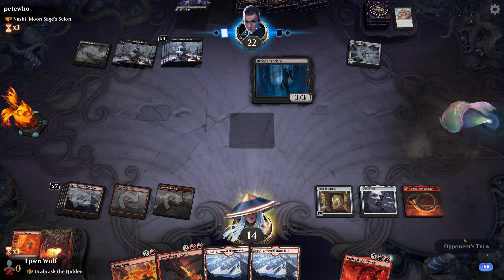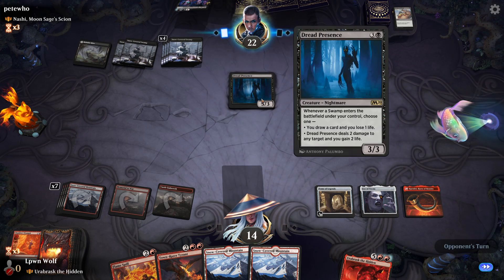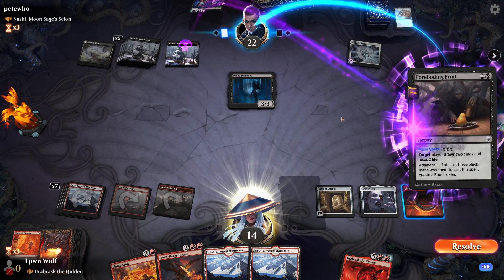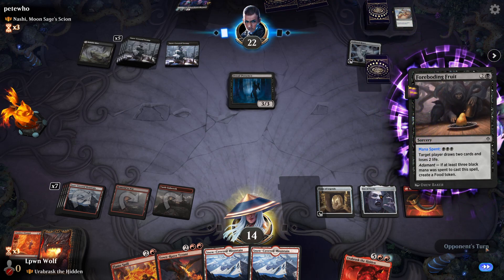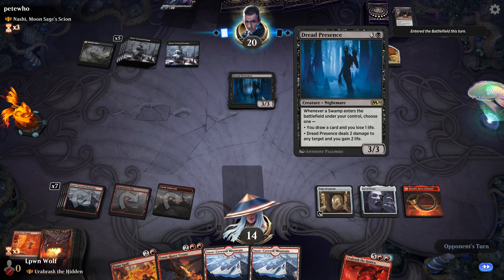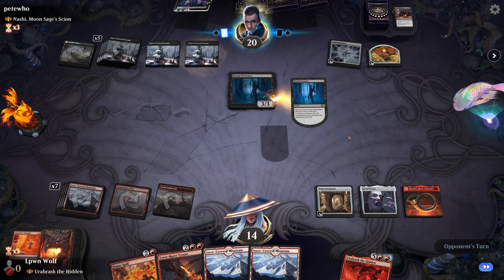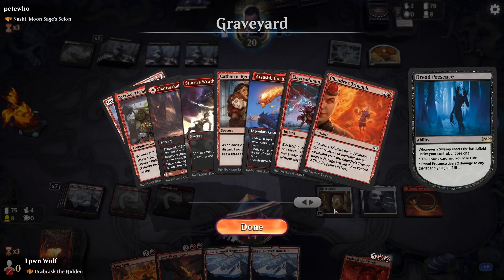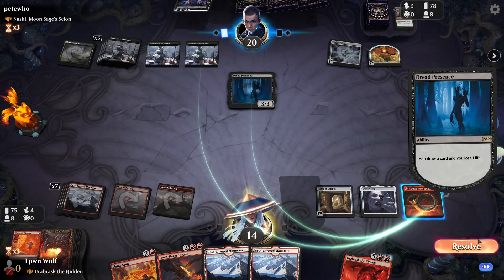Dread Presence — this could be annoying, especially the drain effect. Whenever they play a Swamp — enough for building fruit. So we definitely want to kill this guy because of the drain effect he has. Wow, everything they play is just so powerful. I guess because we can't gain life, it hurts more than some other decks may feel.